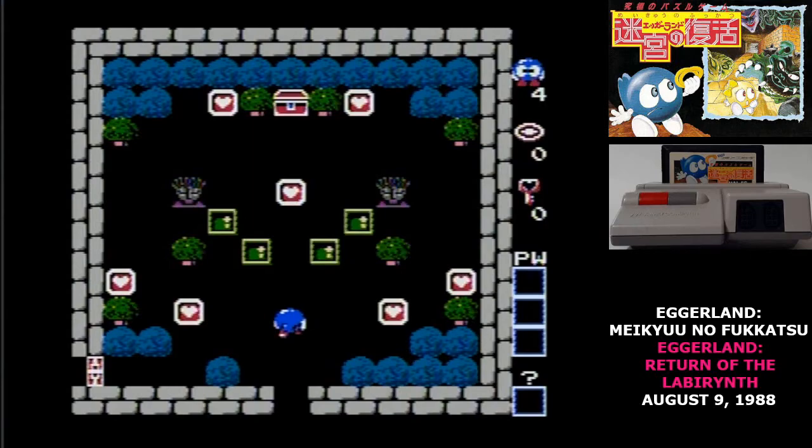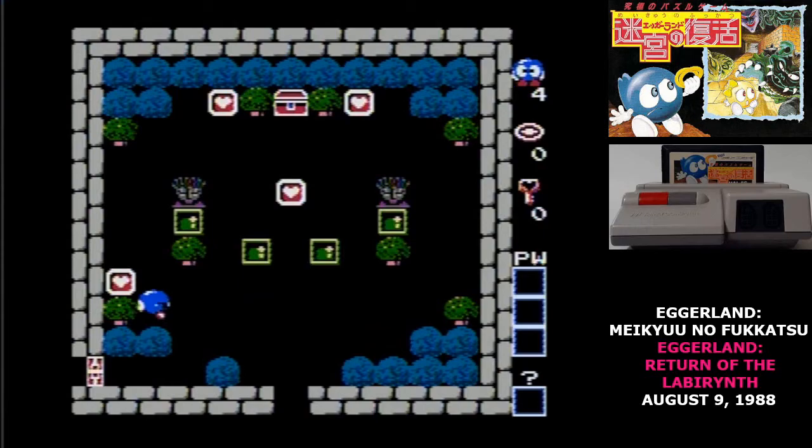What matters for Eggerland Meikyu no Fukatsu is that it is not the Adventures of Lolo. But you may see puzzles that you're familiar with if you've played the Adventures of Lolo on the NES.